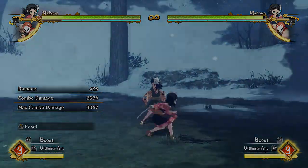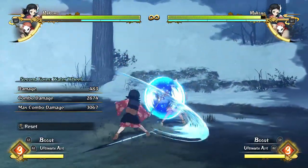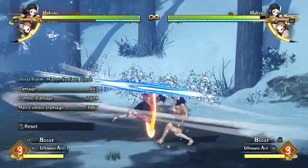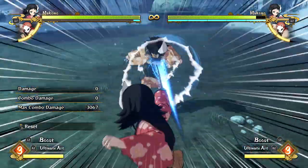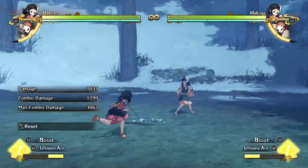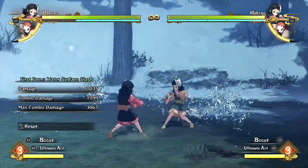I wouldn't actually recommend doing the wheel too early — I'd recommend doing the wheel later once you're running low on meter. You go boom boom, then wheel and do some combos, just get in a lot of hits basically. Her grab comes out really fast after the water surface slash, so I think it's even good on a guarding opponent — their blocking animation lasts long enough that you could grab them before they're able to move.